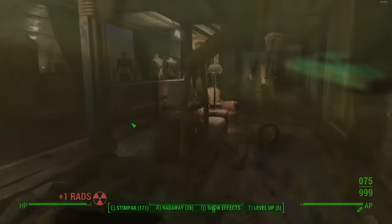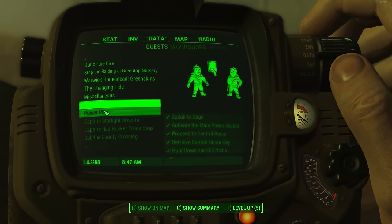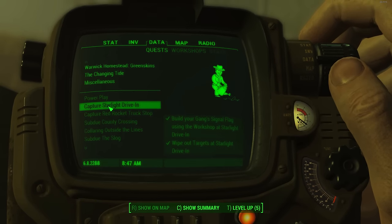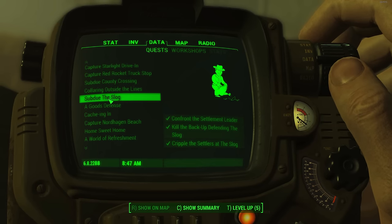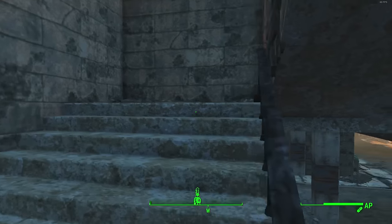I played through 90% of Nuka World and didn't get this quest. I didn't even hear of 'A Moral Combat' until I saw the official Fallout wiki. So I set out to find how to trigger it — just walking around Nuka Town waiting for someone to randomly give it to me wasn't working, so I needed to find a manual trigger.